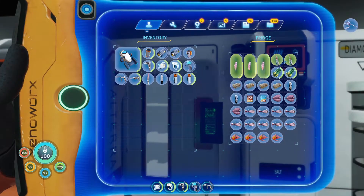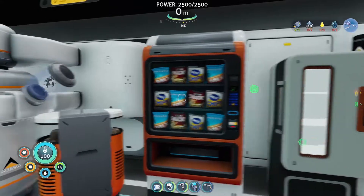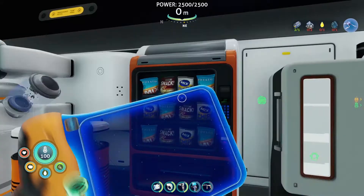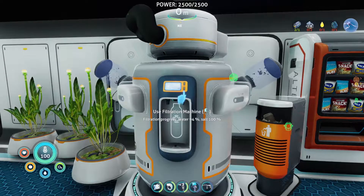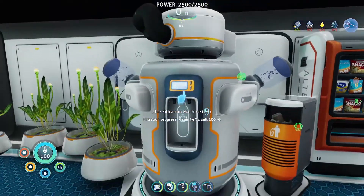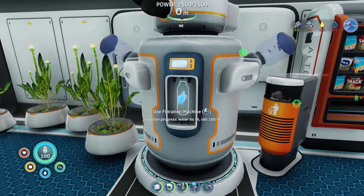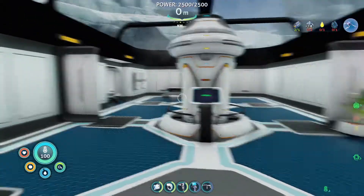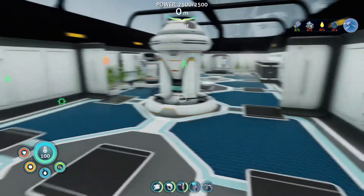Here we've got all the basic materials — big load of copper, load of quartz, and a million diamonds. Looks like there's some quartz in the wrong place, let's fix that. Then I've got a nice little kitchen area — a coffee machine, salt box, fridge with some yummy stuff in it, a couple of snacks, a vending machine, a trash can, and a water filtration machine. It does work above land which is very strange, but it's extremely slow — I guess because it's not underwater. We can also use some plants to make water.